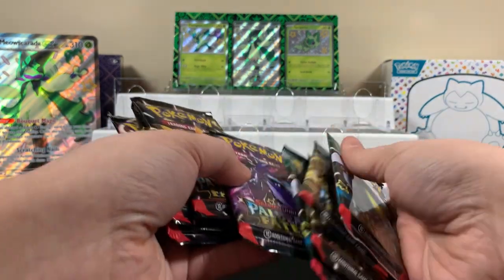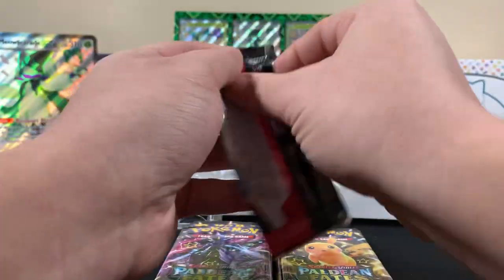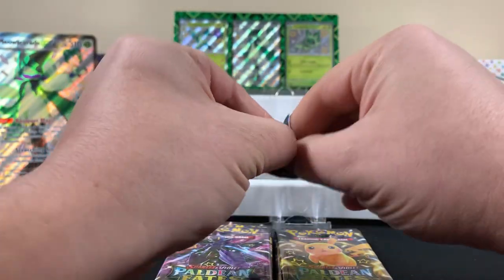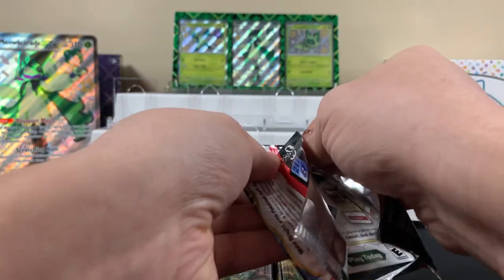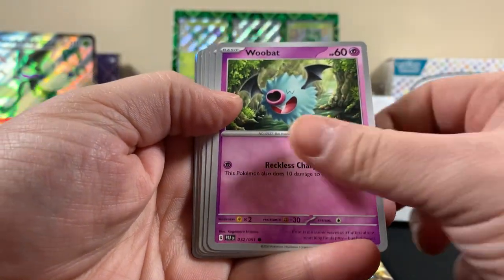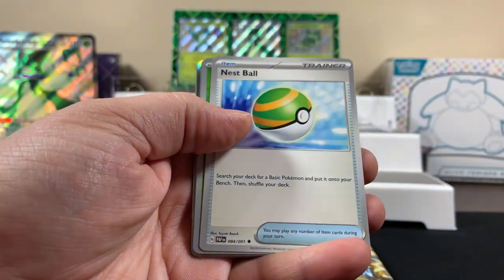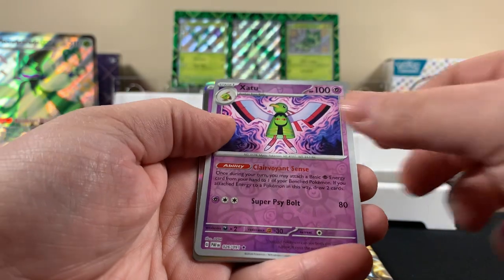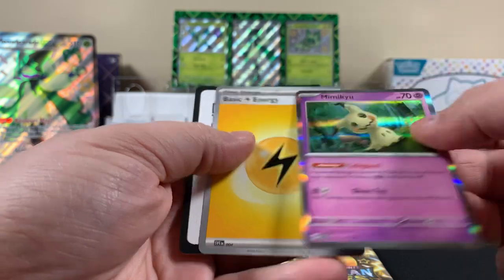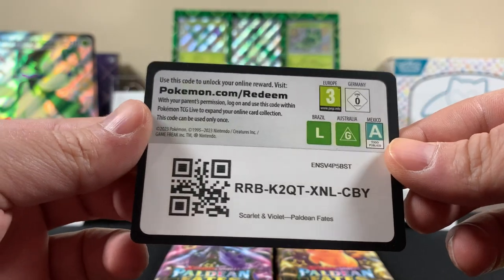So this comes with one, two, three, four... eight packs. Eight packs. Let's see how we do here. First pack. Hopefully we get like that card card that everybody's looking for. We'll see. I think we've gotten that card before, right son? Yeah. And then here's your next code card - first come, first serve.